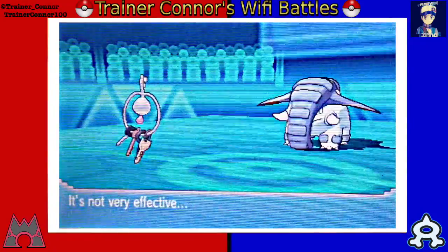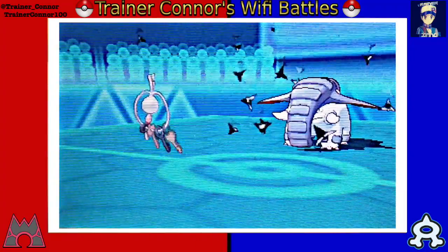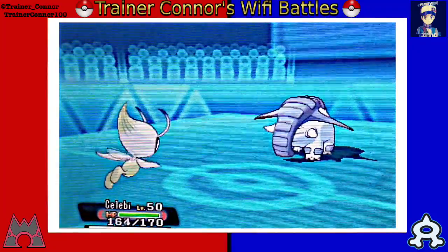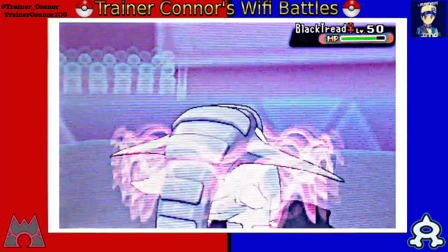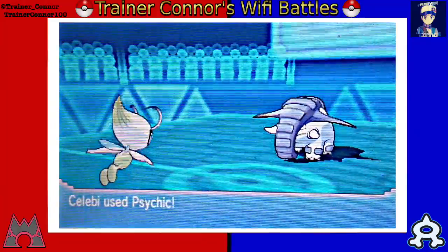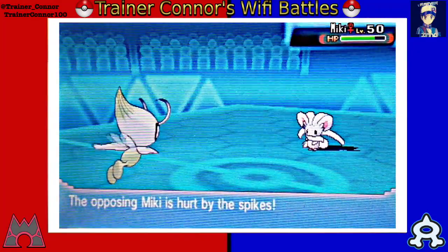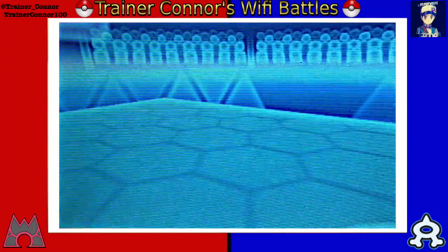He has Rapid Spin, which will get rid of those Spikes, so he goes for that move and the Spikes are gone from the field. That kind of sucks, but I do want to get some Spikes on the field, so we're going to set up again. He KOs me with an Earthquake. I can go into Keldeo again, hit him with a Surf, or actually switch into Celebi instead. He's forced to go with an Ice Shard, which has priority — a big term in competitive battling meaning you attack first. Donphan is really slow, so Ice Shard will go first. I take care of Donphan.